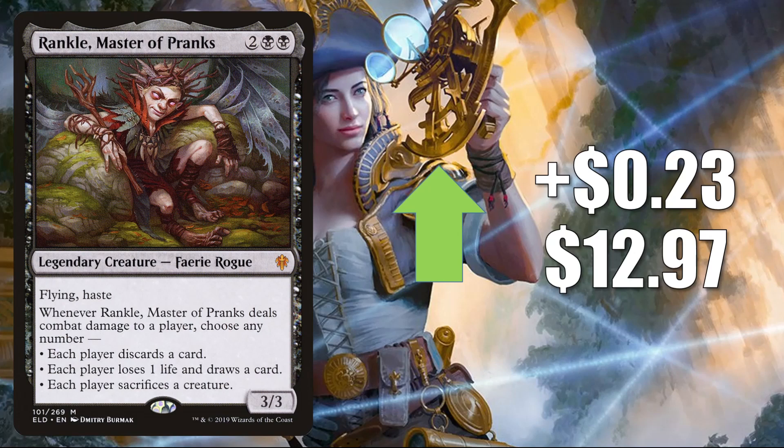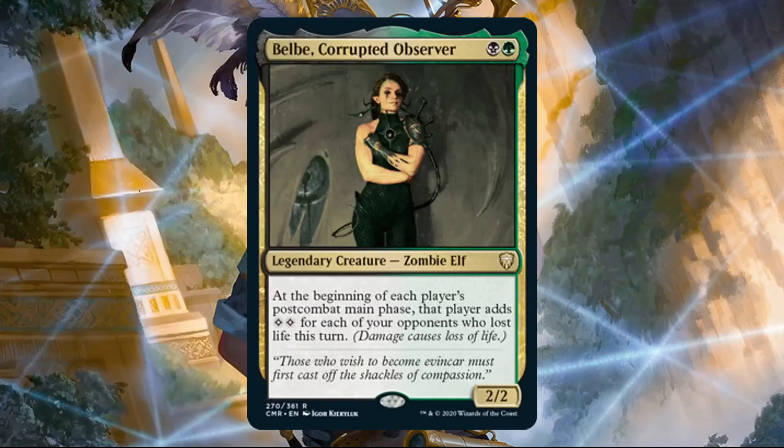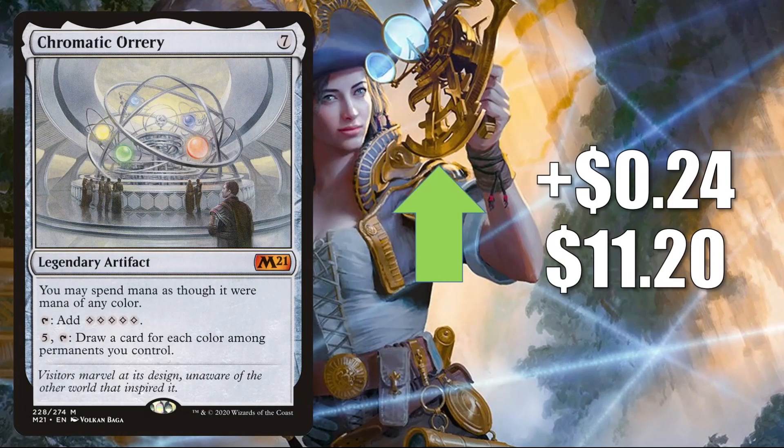I've also seen Rankle in some early deck lists built around a new Commander Legends card that is actually pushing a few cards you're going to see in today's video — that is Belbe, Corrupted Observer. Number three is another card that has shown up in some of these Belbe deck lists: it is Chromatic Orrery, going up $0.24 to $11.20. Ultimately, this is a highly played Commander card in numerous builds now.